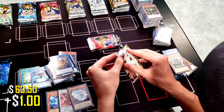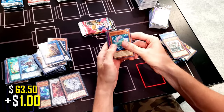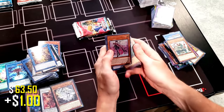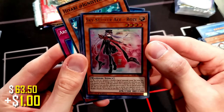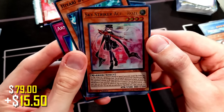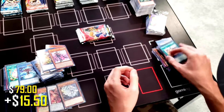Last pack of Ignition Assault, guys. That's a cool ultra to end on — we've got Sky Striker Ace Roze. Very cool. First edition too — I didn't realize that was the first edition pack.